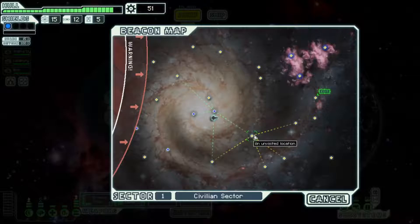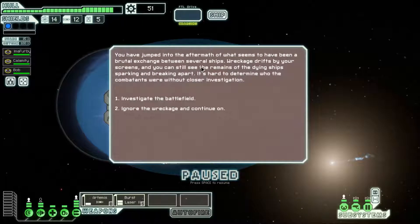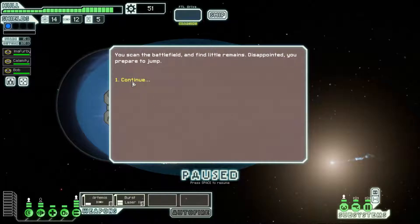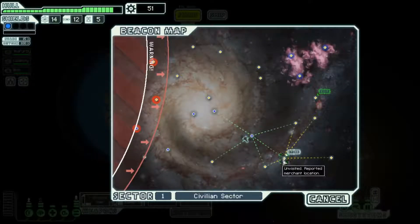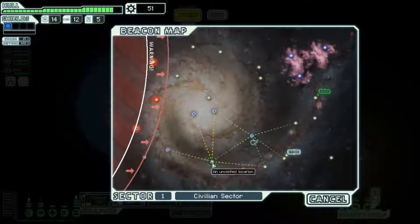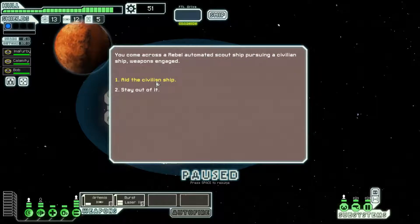We're gonna let them go. Congratulations, you get to live. We did take a little bit of hull damage, not much. None of our systems are damaged. Let's send Calamity back to the engine bay and jump. You recognize the next ship as a well-known slave trader. He offers laborers for cheap — we're gonna let them go. Let's jump on. The goal is pretty much to reach from one side of the map to the other.